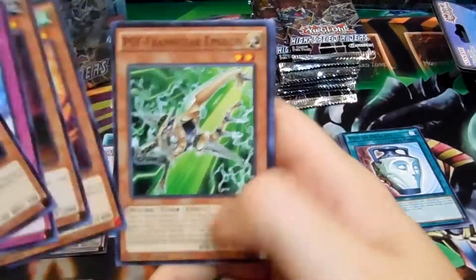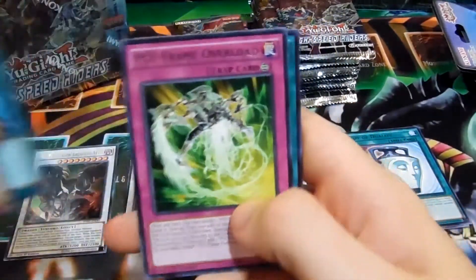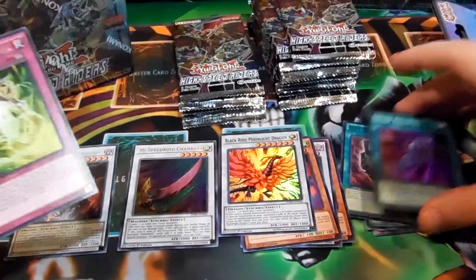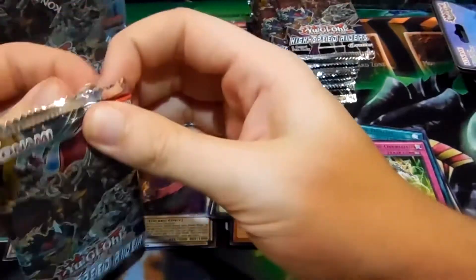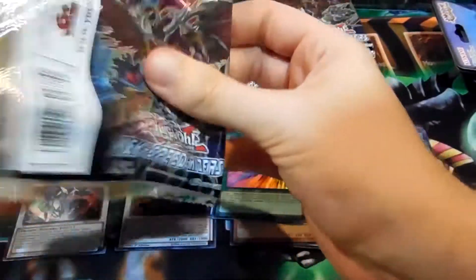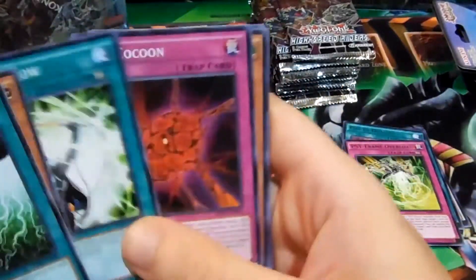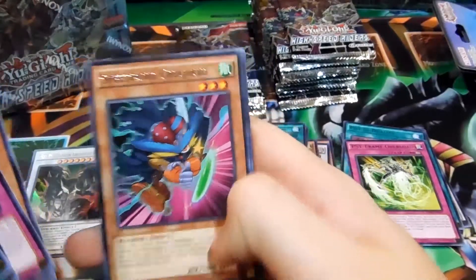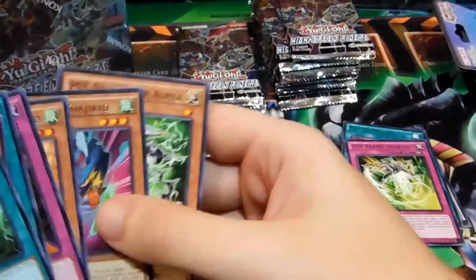Chain Resonator — let's count. There's a Psy Frame Gear Epsilon — pull out those Psy Frame Gear Overload and Speed Recovery. Psychokinesis, Speedroid Double Yo-Yo, Speedroid Ojaki — that was on the box art — Hot Red Dragon Archfiend another one, and Cyframe Gear Alpha.